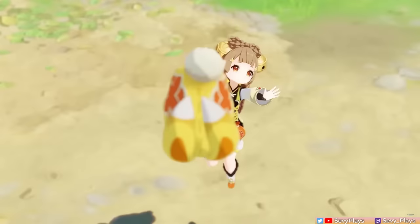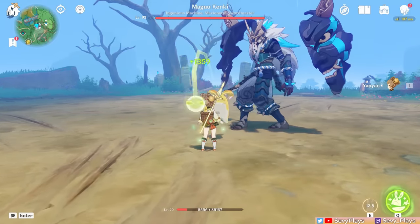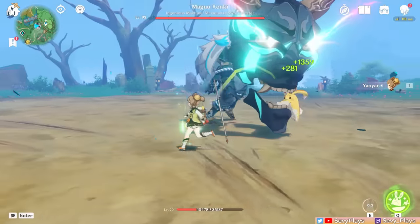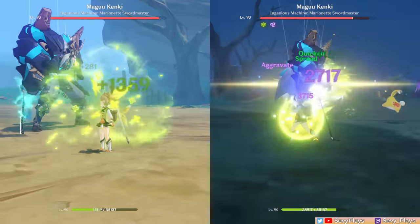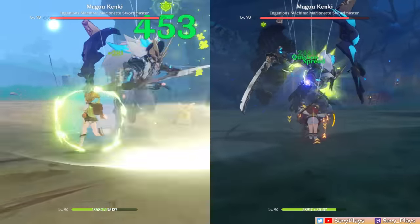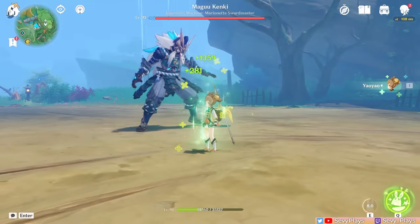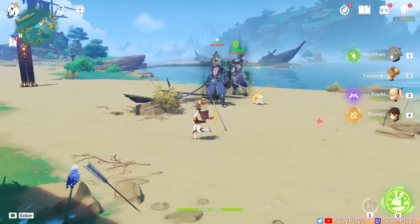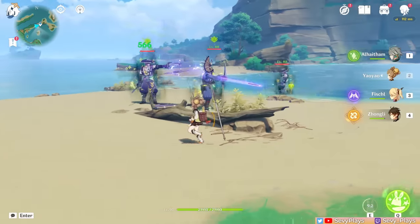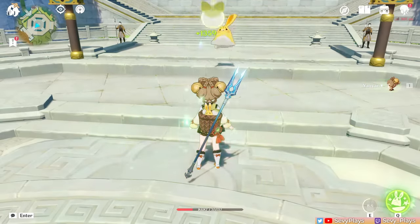Yao Yao's skill releases Yugui, a little bunny device that lasts on-field for 10 seconds while throwing a white jade radish every second. This radish can target your character, co-op allies, or enemies, and explode on contact. A radish will heal if it hits a character and deal damage if it hits an enemy. However, Yugui's targeting will depend on the combat scenario. If an on-field unit has less than 70% HP remaining, Yugui will target them whether an enemy is nearby or not.